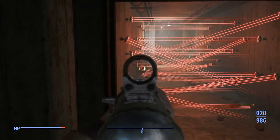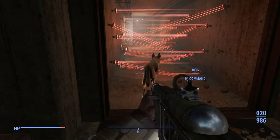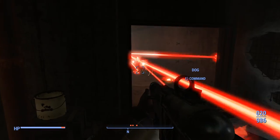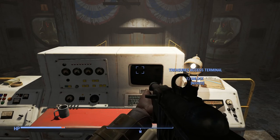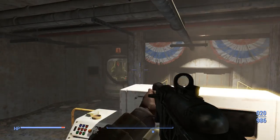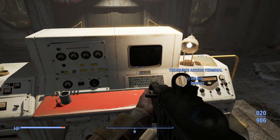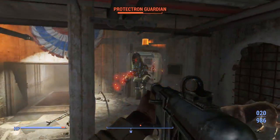These guys are not nice. That's essentially what we're gonna have to deal with if we trip off these laser wires. You're gonna get what you deserve. Now what you're gonna want to do is unlock this novice terminal — but be careful, because if you fail, these two Protectotrons are gonna come after you.